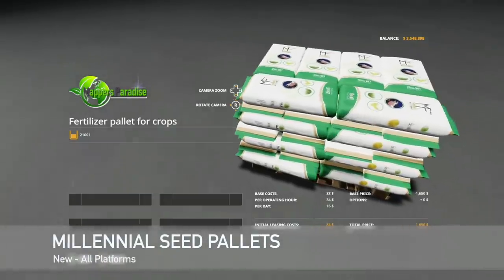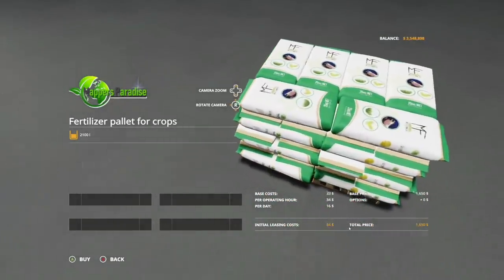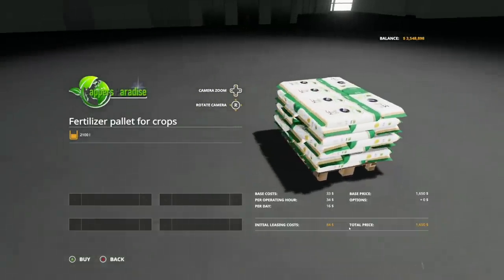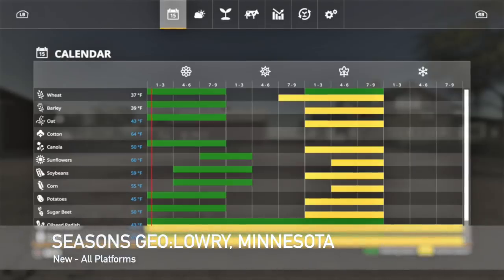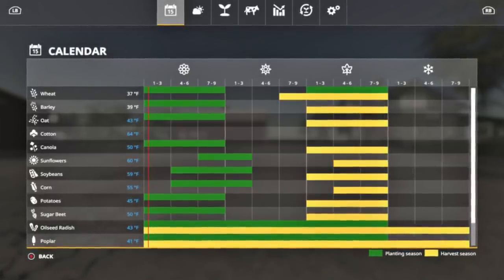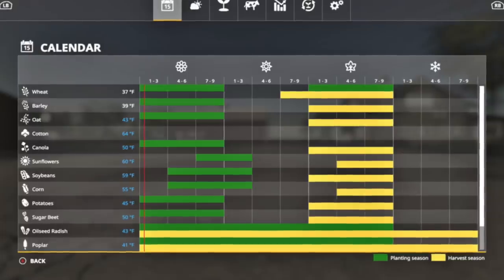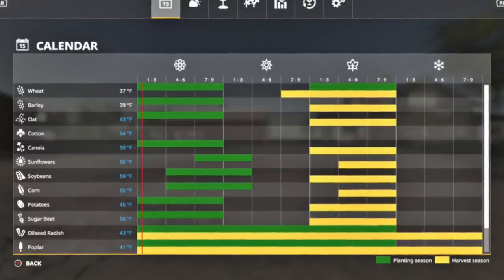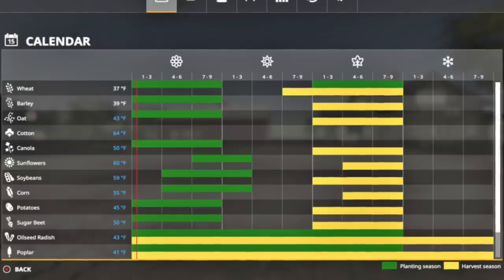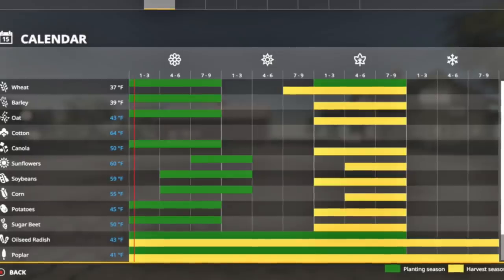We've got the millennial seed pallets — though these are actually fertilizer pallets, not seed pallets. Fertilizer pallets for your farm at $1,650 for 2,100 liters. Not bad at all. And your last new mod for all platforms today is going to be Seasons Geo Lowry, Minnesota. Experience a millennial farmer's weather conditions in Lowry, Minnesota, USA. The summers can be warm and wet, the winters can be windy with regular freezing and snowfall, and it is partially cloudy year-round. The temperature typically varies from 9 degrees Fahrenheit up to 83 degrees Fahrenheit, and it is rarely below negative 11 degrees Fahrenheit or above 92.